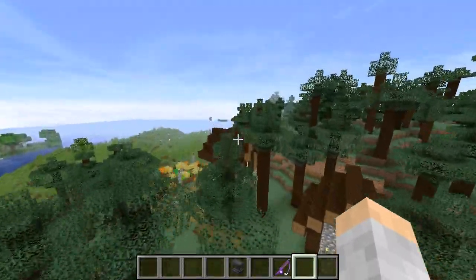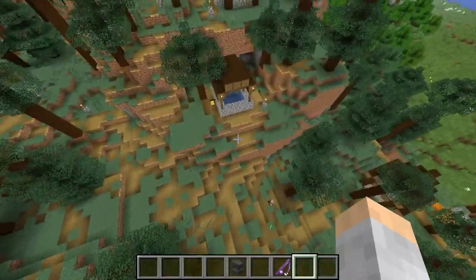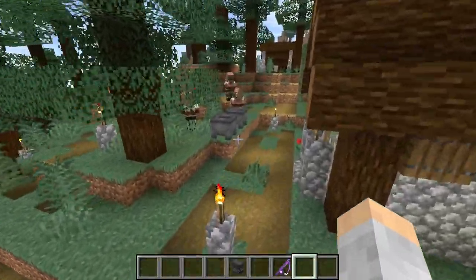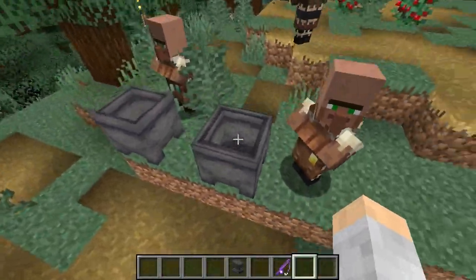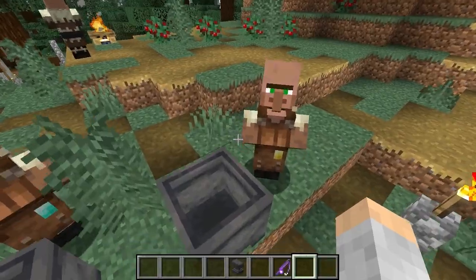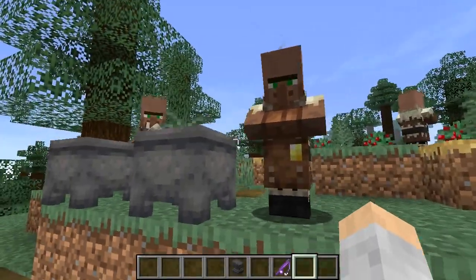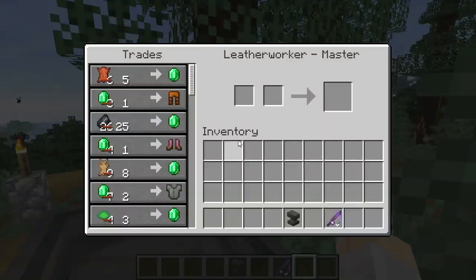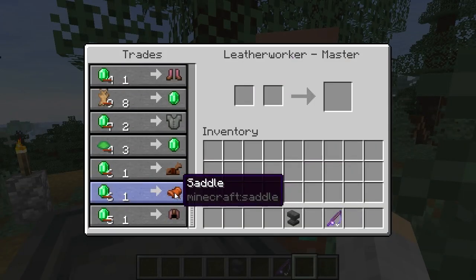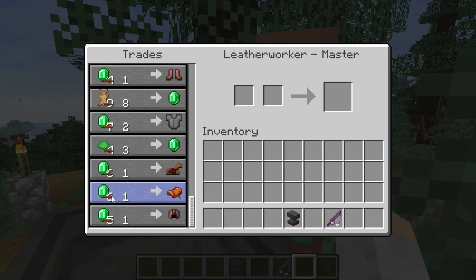Here's a village where I was already trading with the villagers. The one you want is a leather worker, which is made by placing a cauldron. You go find a village, place down some cauldrons so that villagers get leather worker jobs. Because I've traded with him so much, instead of selling it for six emeralds, he's now selling it for just one emerald.